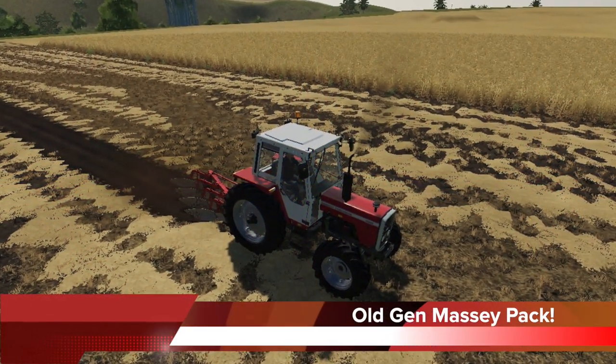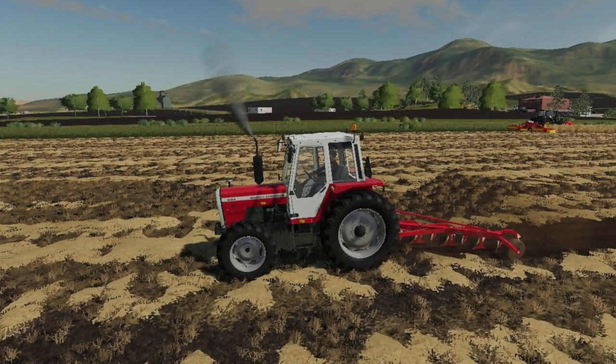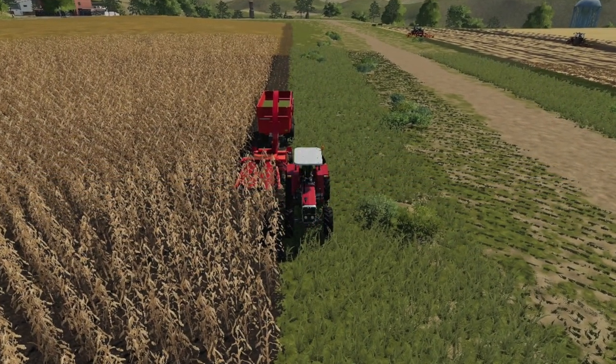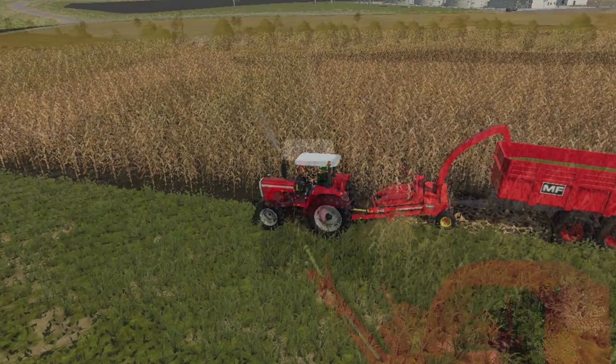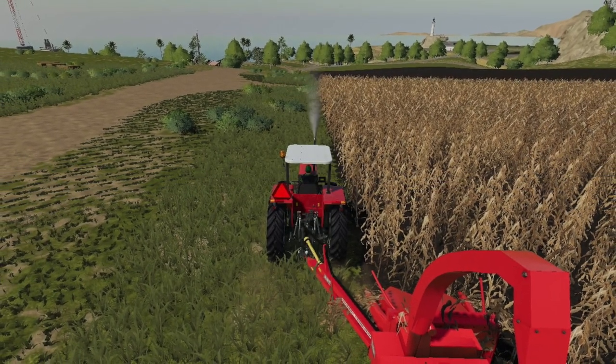ATUB and PERMA are back at it with some more public information on the old Gen Massey pack. Today they've got the UDIM done for three more models, including the 140 Tipper, 204 Harvester, and the 160 Plow. More and more information is being released every day on this pack, so if this is something you're interested in, make sure you stay tuned to the channel as they are rocking right now.